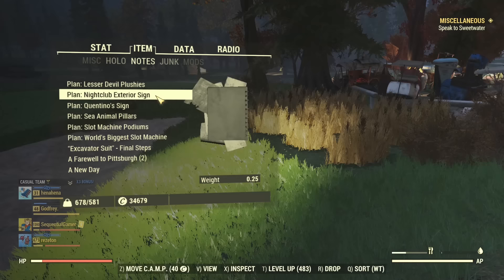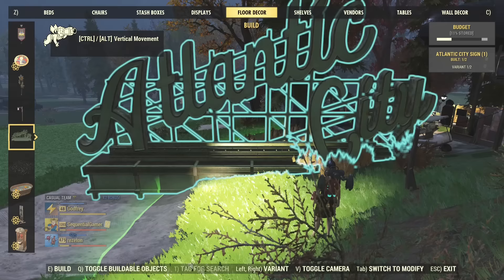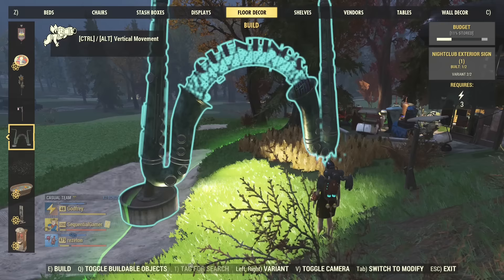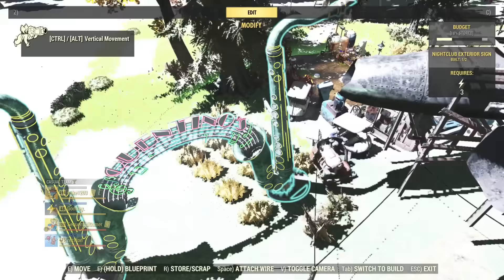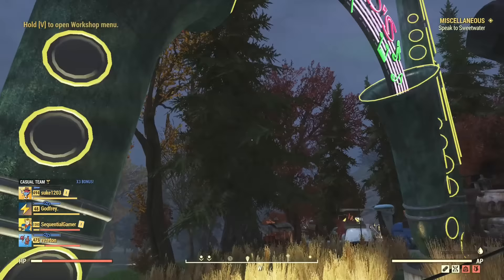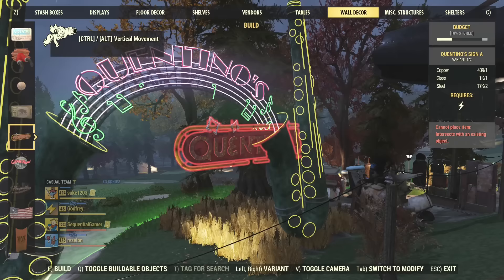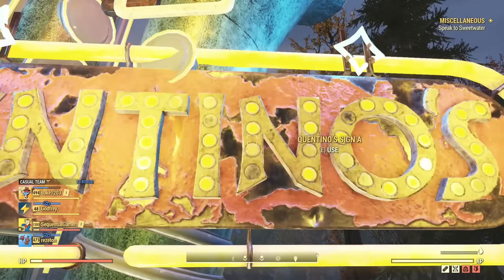Then there's the nightclub exterior sign, which I think is for Quentinos - but actually it's a separate one. Quentinos is its own separate sign. The nightclub sign overlaps with the Atlantic City sign we saw earlier, and yes it's what's in front of Quentinos - the two saxophones that form an arch. You need to provide three power, but once you do it's nice and lit and you can switch it off. Quentinos' signs are wall decorations - two neon signs which you can turn off manually.